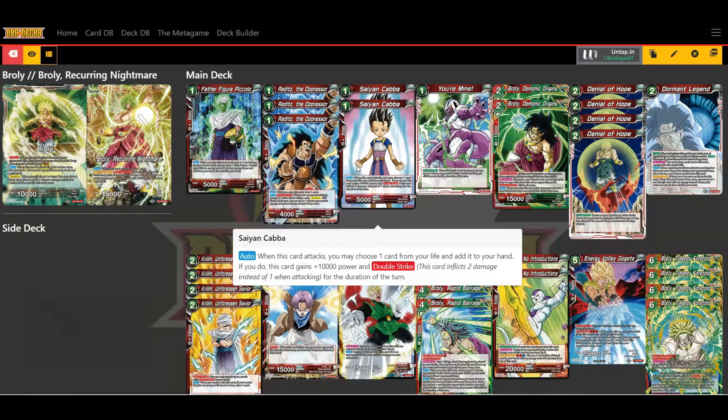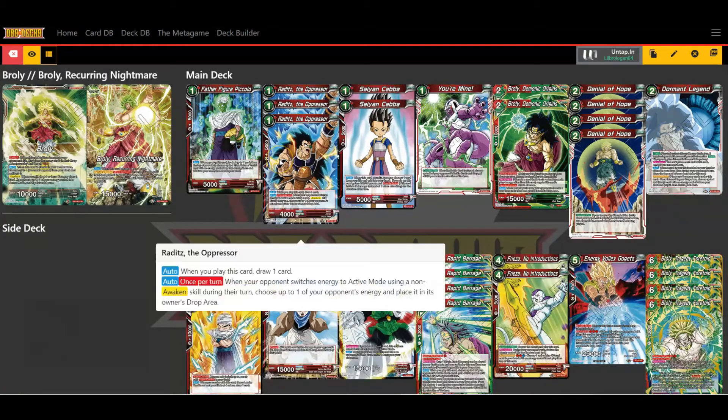I'm also running Saiyan Cobbled — a card where you can take from your life, he gains 10,000 and double strike. I mainly use it for charging because I like to save my life for my Dormant Legend effect, but every now and then I'll use it to deal quick early damage to my opponent.